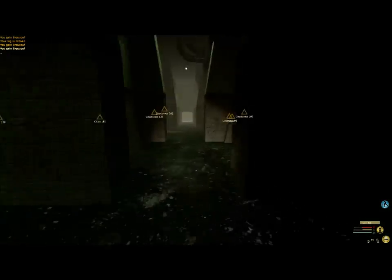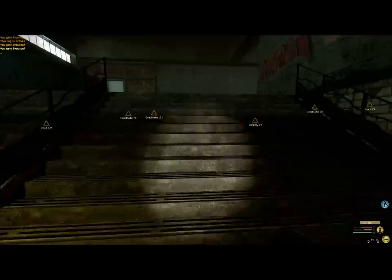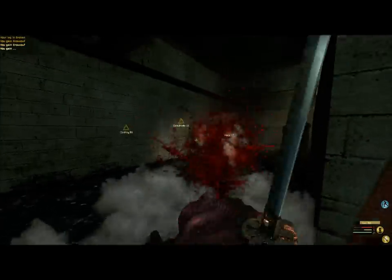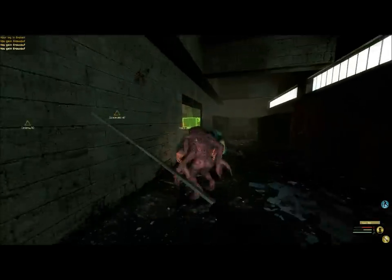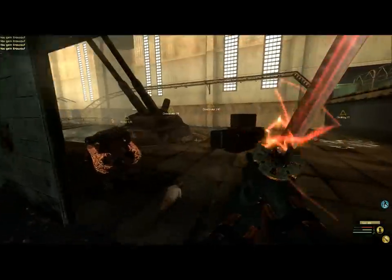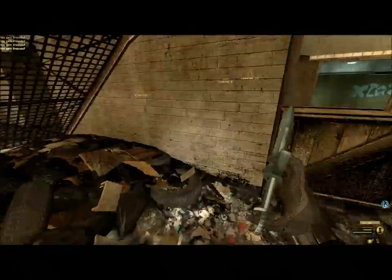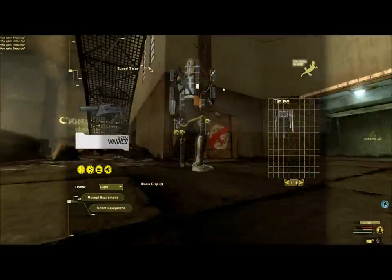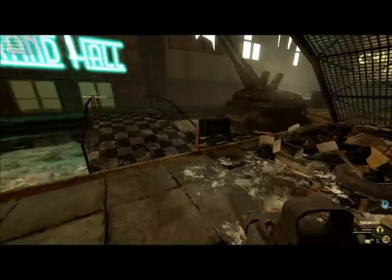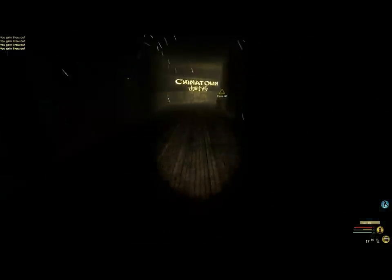I like to just pick the running layout for this particular map because you can just book it everywhere. And you have a sword, but melee is kind of ridiculous in this game — the hitboxes are all funny. Once you learn them it's easy enough, but the sword is really overpowered. There's a little trick where you can get rid of your healing needle if you need to heal on the go really quick, because every new healing needle you pull out is fully charged, which is good because healing needles take forever.